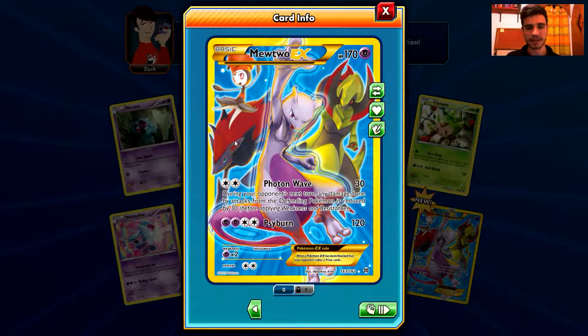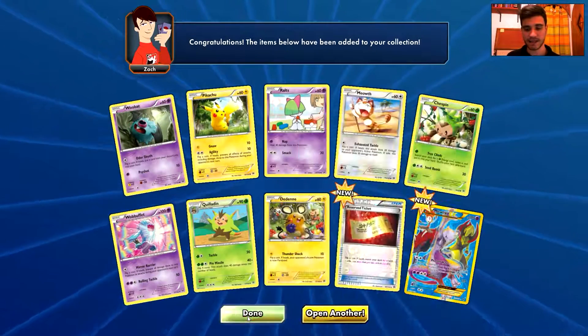This is Meloetta, this is Zoroark, and this is probably Haxorus — I'm not sure, but it looks like Haxorus to me. What's your opinion? Tell me in the comments below. Anyways, that was a fantastic pull, I'm really excited. Thank you so very much for the like that you just pressed — I'm sure that you did.